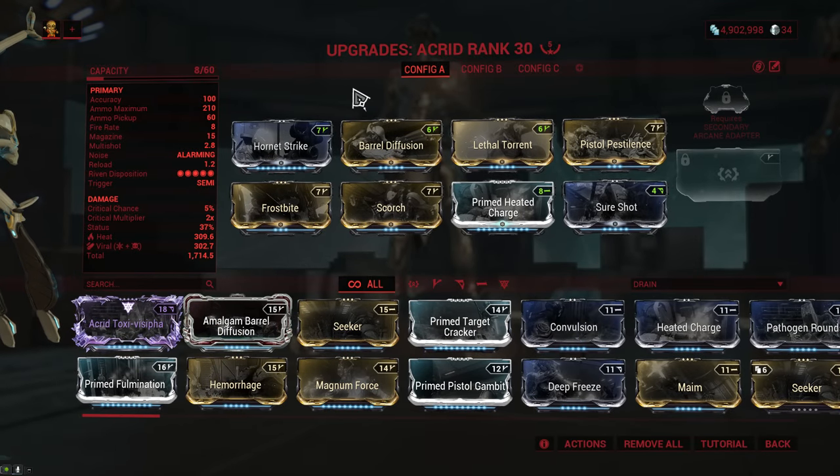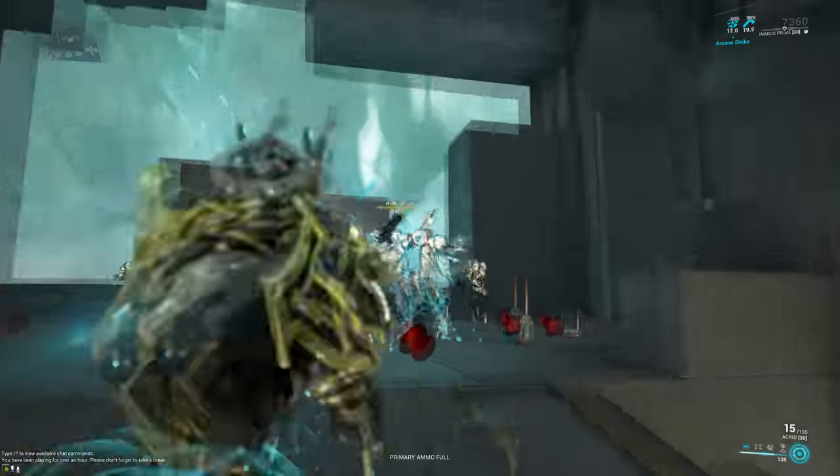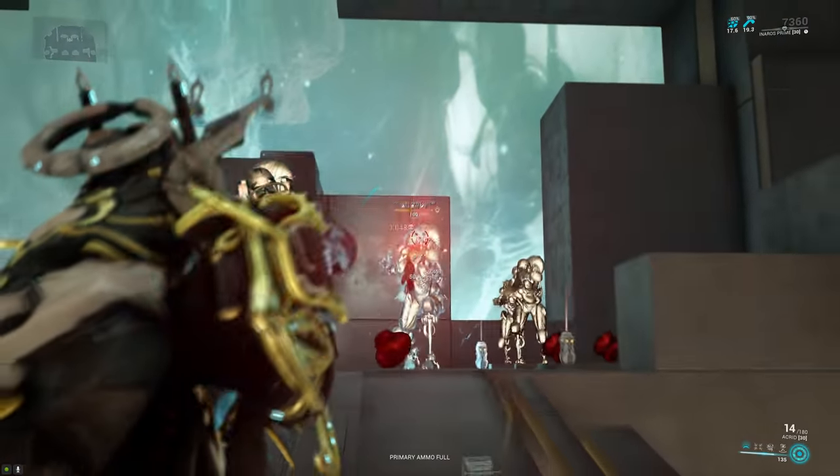Moving on, we have the Akred, where the fire rate went from 6.67 down to 5, but the base damage has been buffed from 35 to 43, which also includes the innate toxin status effect you get with the Akred. And just like pretty much every other weapon on this list, you can't really feel the lower fire rate at all, so all we got was just a nice damage buff for the Akred.